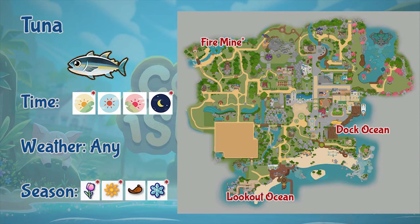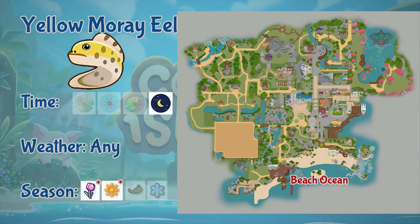Next is tuna. Tuna can be found at the lookout and dark ocean, as well as the fire mine — the water section. It appears during afternoon and evening only, but in the mines it can appear the whole day. Tuna can appear in any weather and throughout the whole year, except in fall — where for the other seasons it can only be found in the mines.